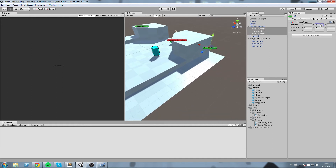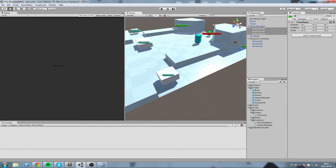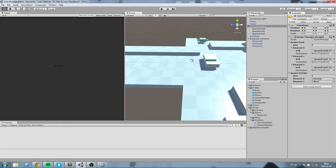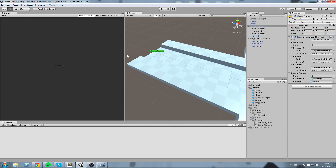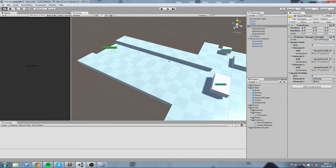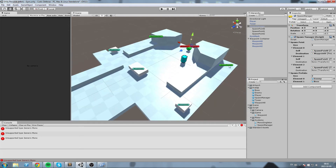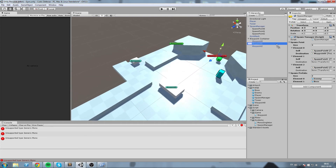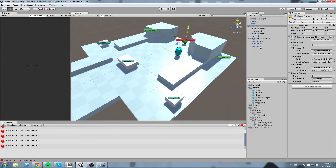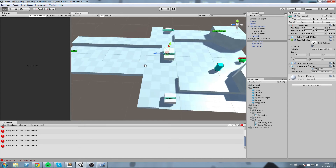Now we need to link them together. In the spawn manager, lower the spawn points — set them to y=1 so enemies spawn on the floor. Each spawn point needs a reference to wherever it should send its enemy. Select the spawn manager, find SpawnPoint0 and drag Waypoint0 into its destination. So whenever enemies spawn at SpawnPoint0 they get redirected to Waypoint0. Same for SpawnPoint1 redirecting to Waypoint1, and SpawnPoint2 to Waypoint2.